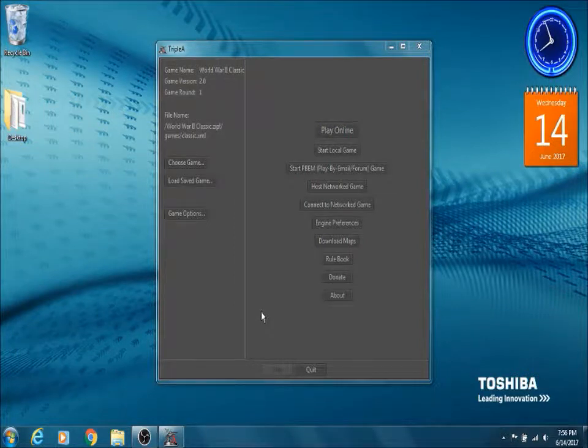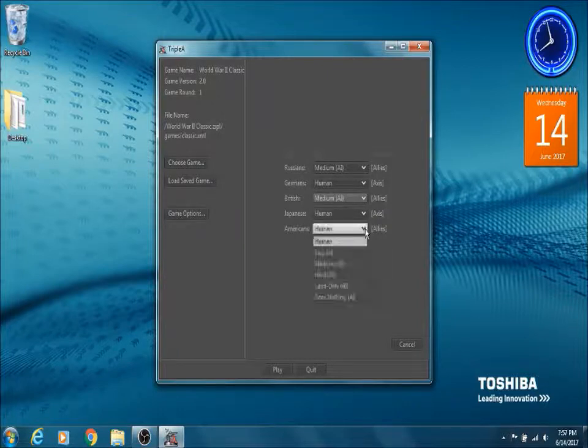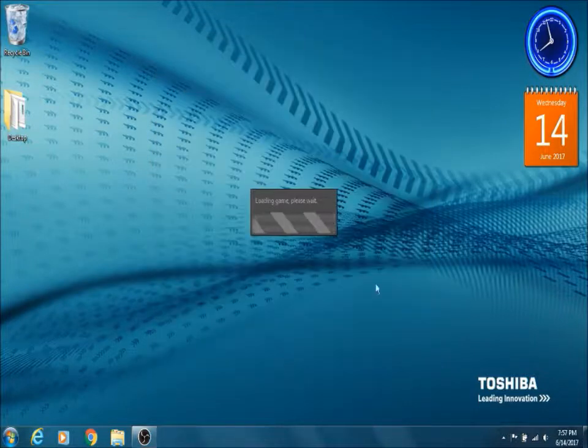Hello everyone, this is JoeAkul10 and welcome back to Let's Play Axis and Allies. Last time the allies won the fight, so now we are going to start as the axis. We are going to put the allies on medium difficulty, just to make things a bit more challenging, because the allies on easy is just way too easy for the axis to handle.